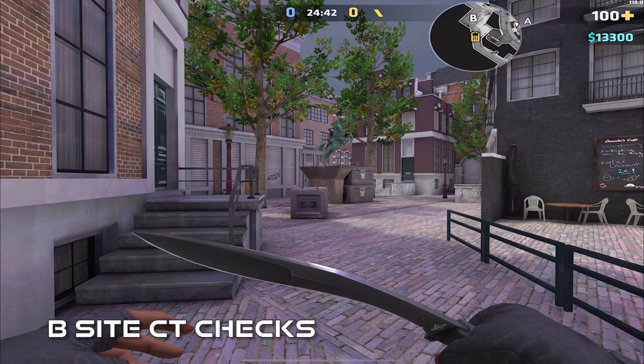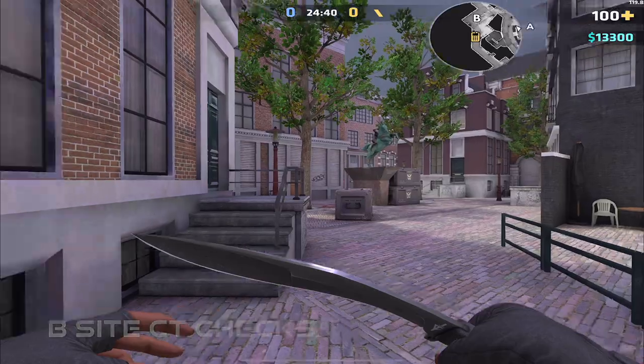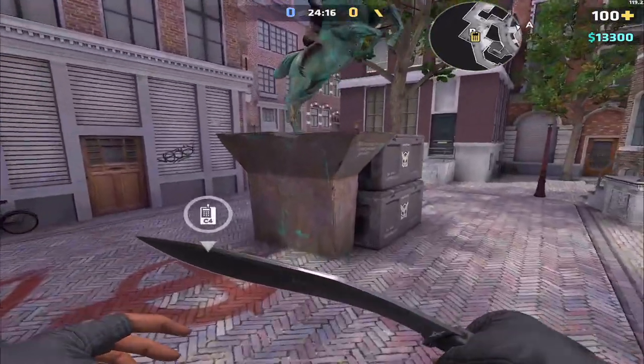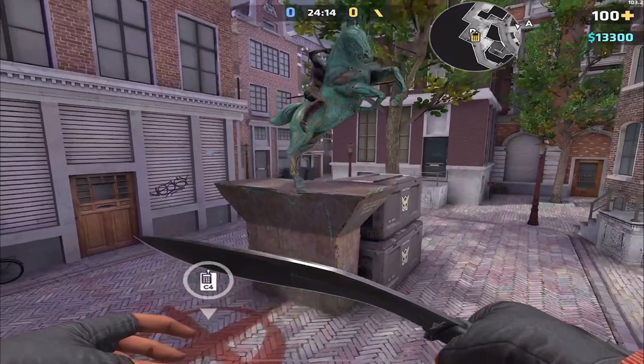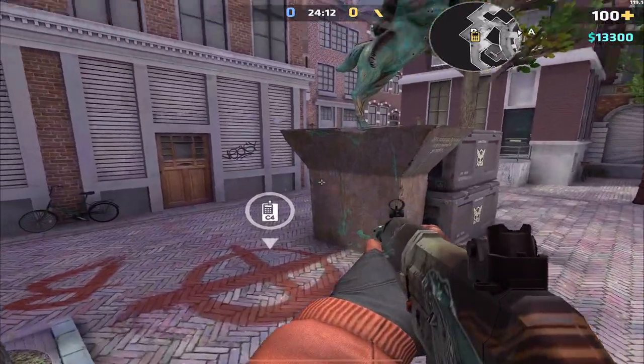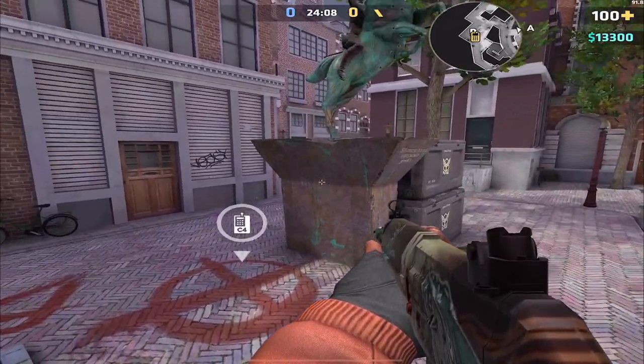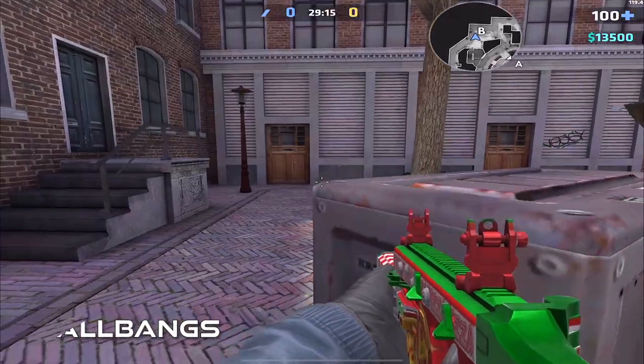If you want to check CT, you can jump up onto the stairs and jump, or a much safer way is to jump onto the first box and jump. This provides more cover, keeping you a lot safer and allowing you to jiggle-peek off the cover.